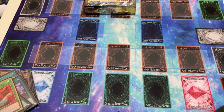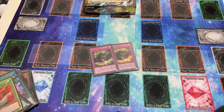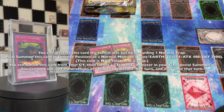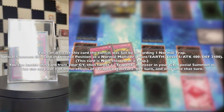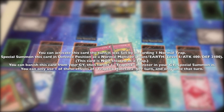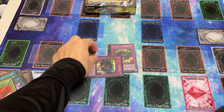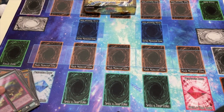Now for the trap cards. We have our new trap hole — an amazing addition to the deck. You can special summon it as a token which activates your Sarah effect and gives you an additional level four body. But what's even better is if you discard a trap card from your hand you can activate it the turn it's set, and when it's in the graveyard you can banish it to revive one of your Trap Tricks monsters. It's a really great way to interact on your opponent's turn whether it's an offensive play or defensive play.